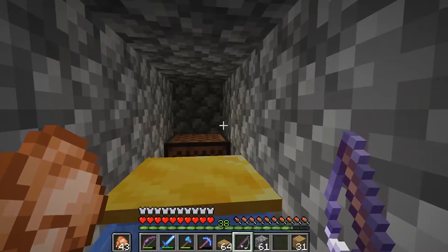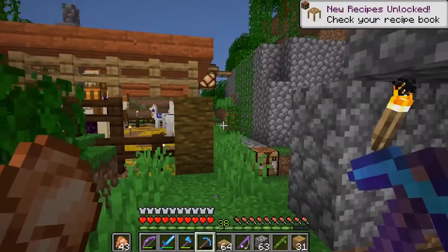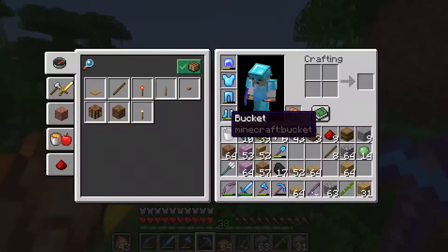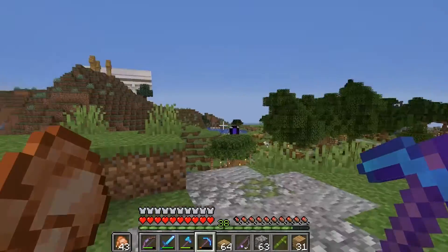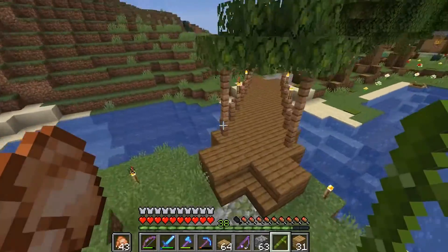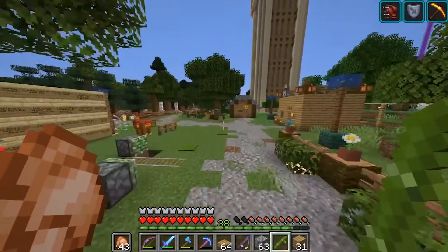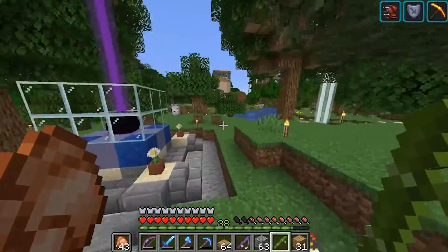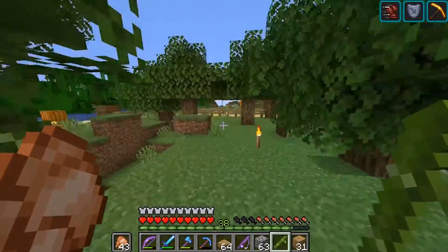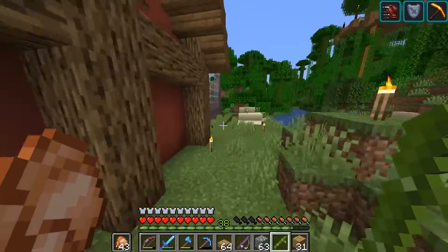I just did some AFK fishing and look at that — I got some bamboo! That is fantastic. Let's grab it and plant it so we can start growing more. I can finally make some scaffolding, which I've been really excited about — I've actually never crafted or used it before so this is my first time obtaining bamboo. I'll grow it out by the farm area for now and eventually make a proper bamboo farm to mass produce it.